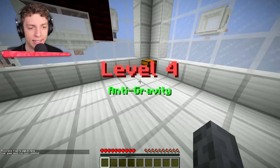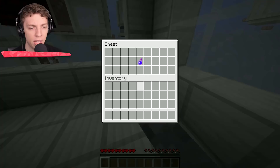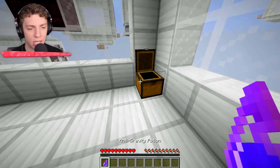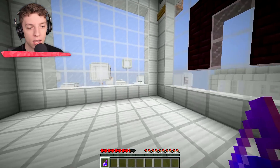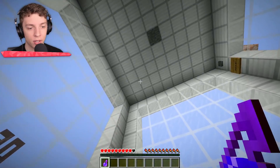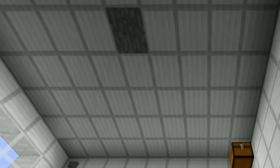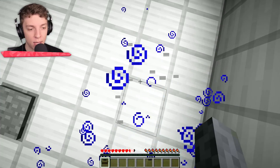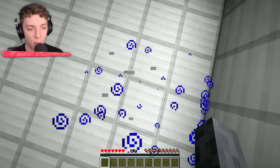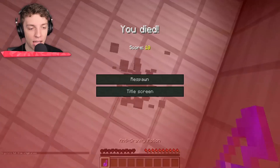Level number four: anti-gravity. These deaths are going to get a little bit complicated now. Over here we have a chest with an anti-gravity potion. He just switched gravity around — everything's upside down. If we keep doing that, we'll keep taking fall damage, and then we'll die from anti-gravity. And boom — death. Perfect.